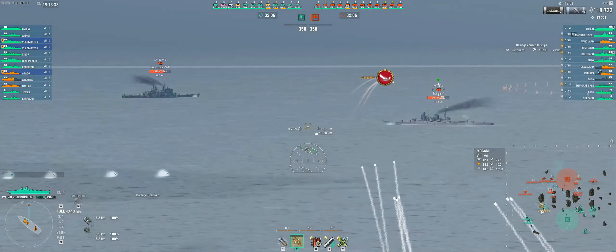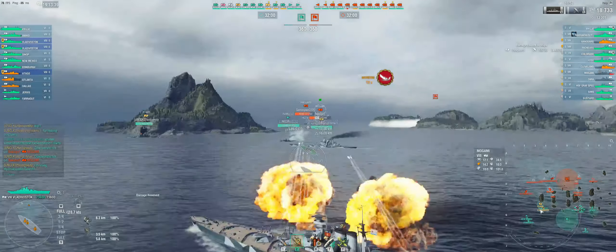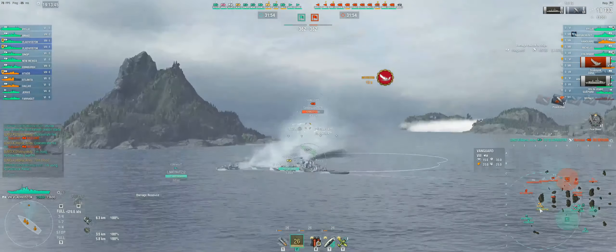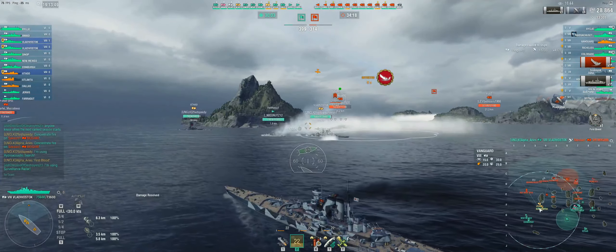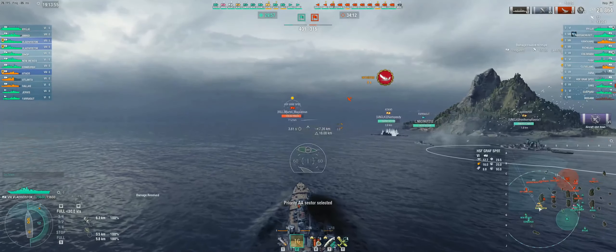As you can see at the start of the match, we've already landed a citadel on the Vanguard. Then this Mogami has a death wish and just cuts across the entire flank broadside to everyone and gets pretty much annihilated in short order. So in the first few minutes of the game, we have two kills and almost 30K damage — not a terrible start.